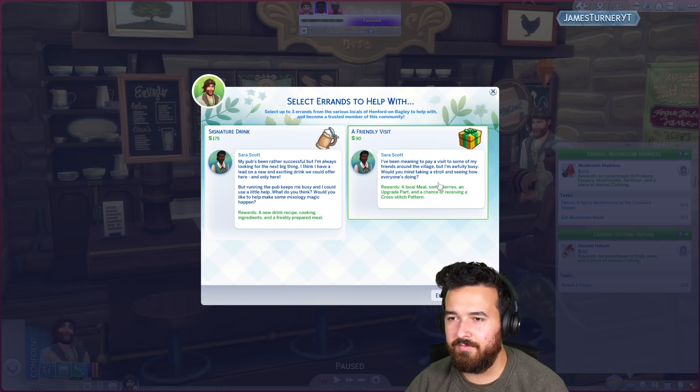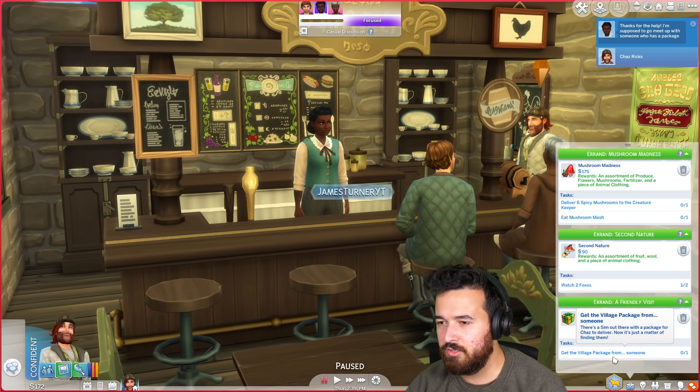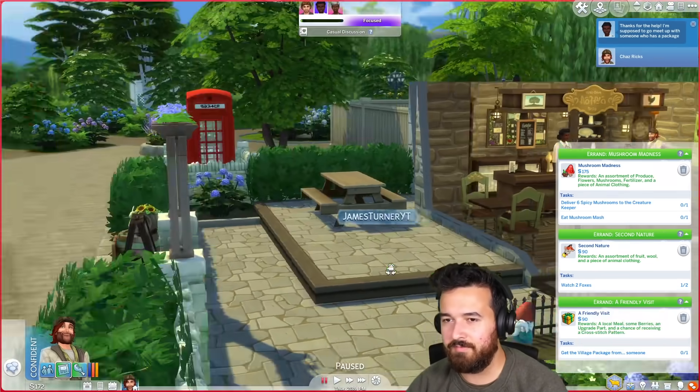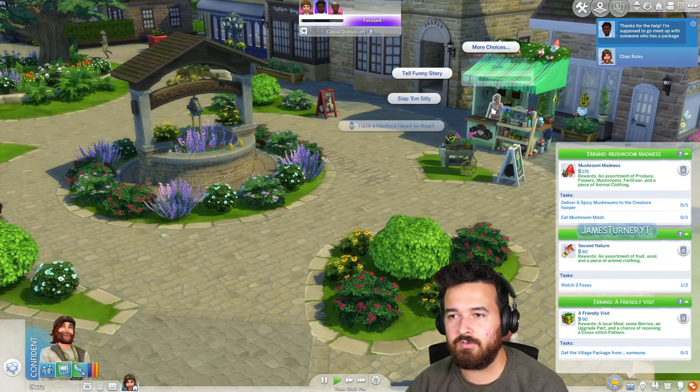I've been meaning to pay a visit to some of my friends around the village but I'm awfully busy — would you mind taking a stroll seeing how everyone's doing? Oh yes, that sounds so easy! Get the village package from someone — there's a sim out there with a package for Chaz to deliver. Is it Mrs. Crumplebottom?